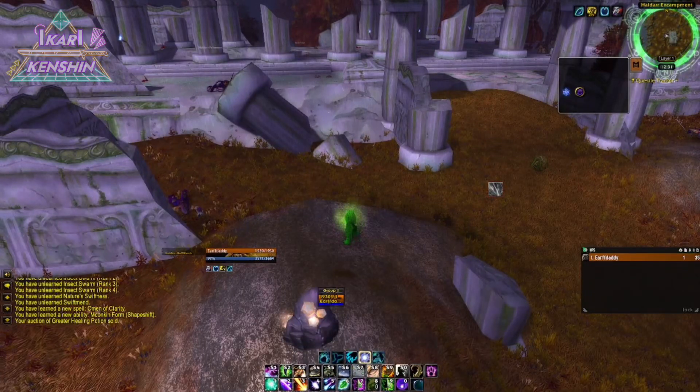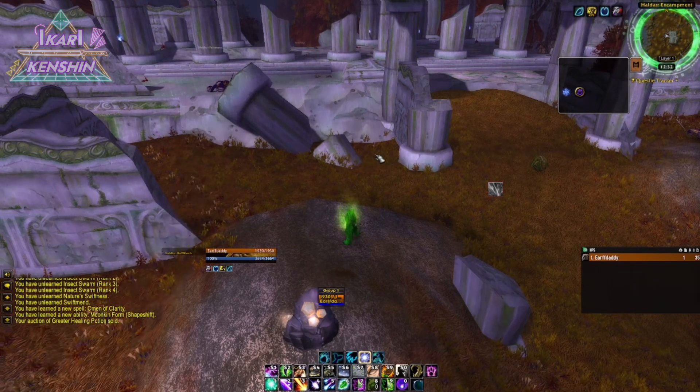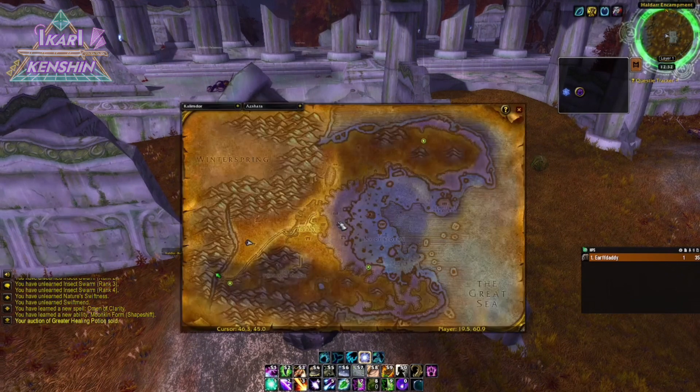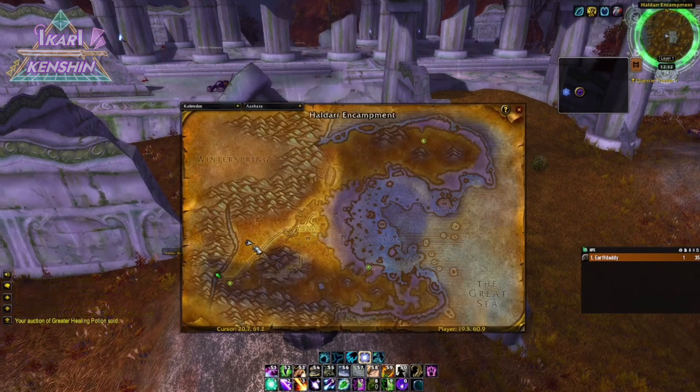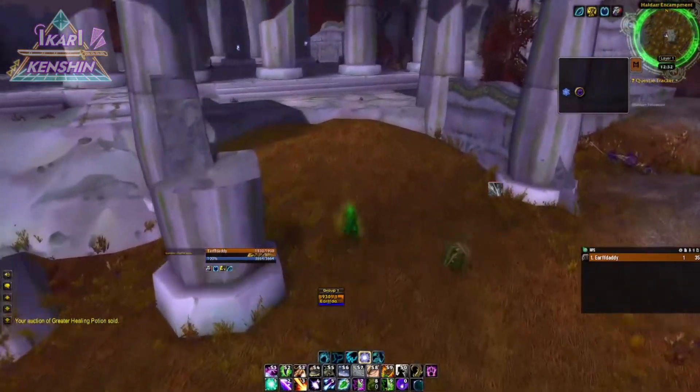What's up guys, welcome back to another Ikari Kenshin guide video. We are going after our Elune's Fires rune. It is located in Ashara at this temple here, the Haldar encampment, and you go inside of the encampment.